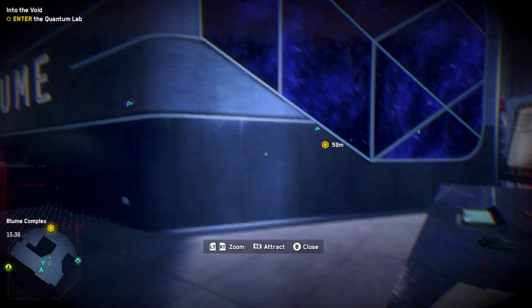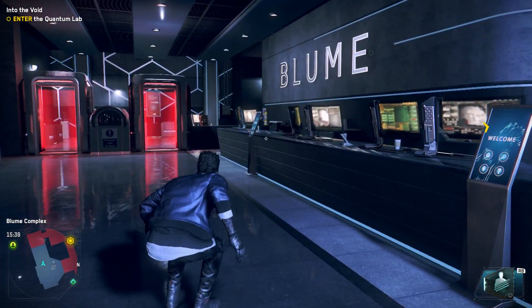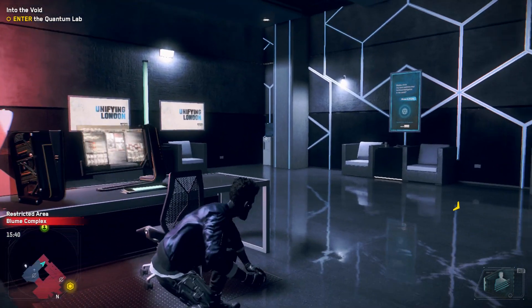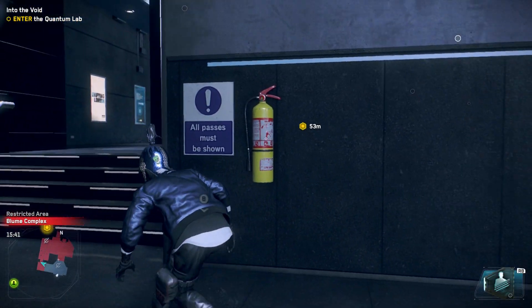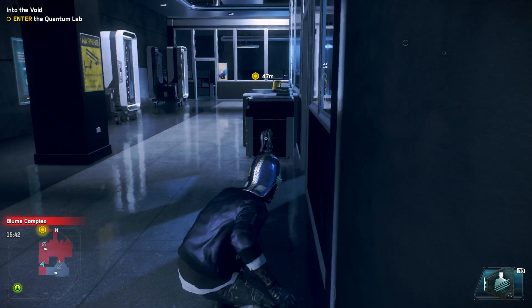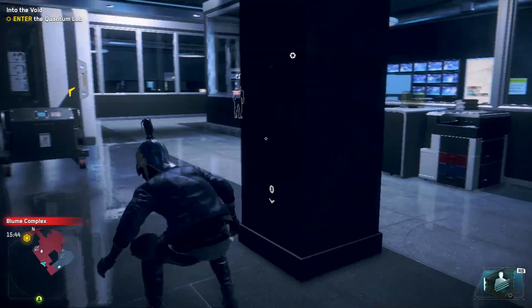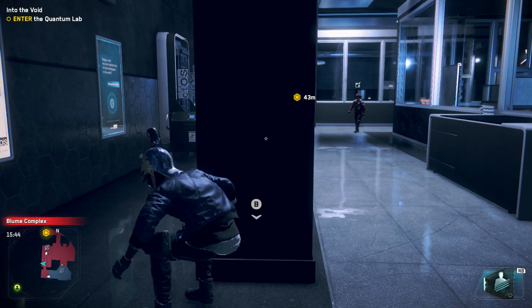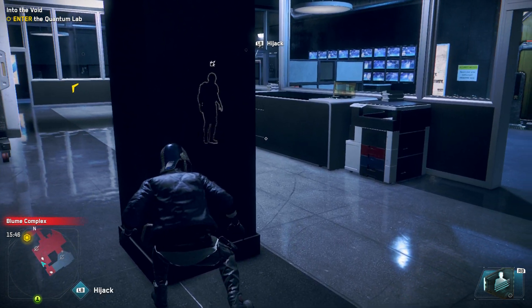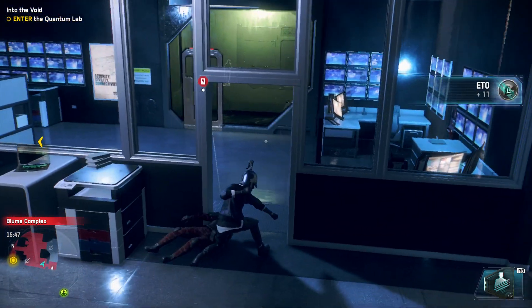Y'all making this too easy. Setting that alarm actually helped me out — and that was an accident too. Got all the security out of here for the most part. Hey, if y'all get to this spot of the game, set the alarm off and then just let the enemies leave their posts — you can just walk right through. I mean there's one guy here, but I'll just wait, grab him, and stun him. I don't want to kill him; I don't have to.